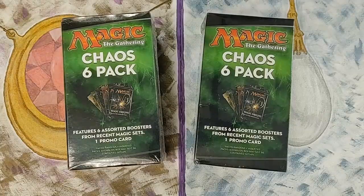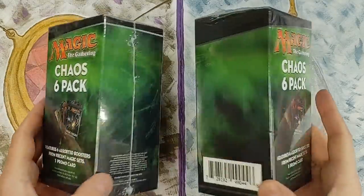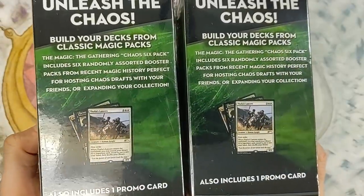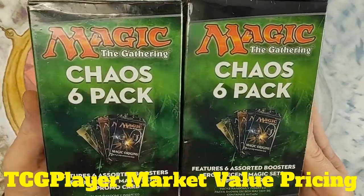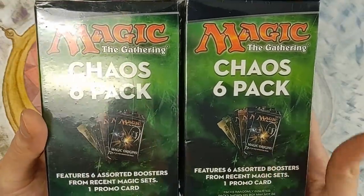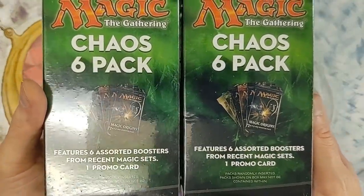Chaos Six Packs are back on shelves — you can find these at your local Walmart for $19.98. They come out twice annually. There are promos inside, which are usually bulk. We're going to add up all the value and see if it's worth it to purchase one. You get a bunch of stuff from Pioneer sets, which is pretty cool. Packs randomly inserted — packs shown on box may not be contained within.